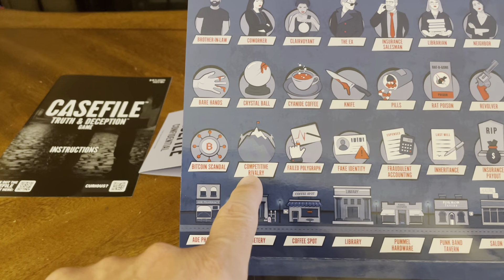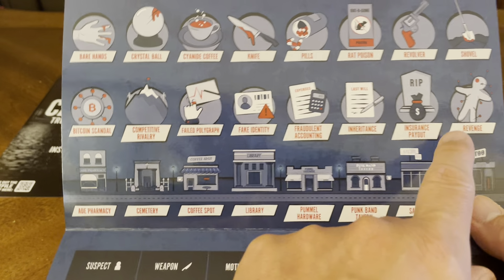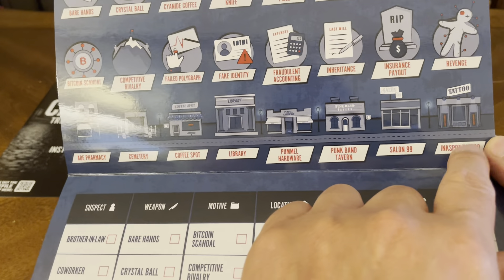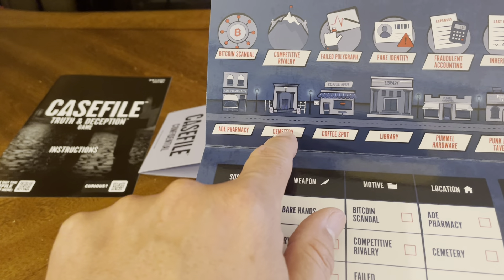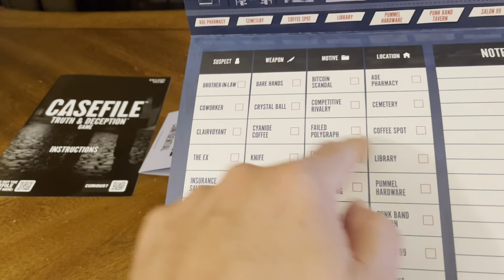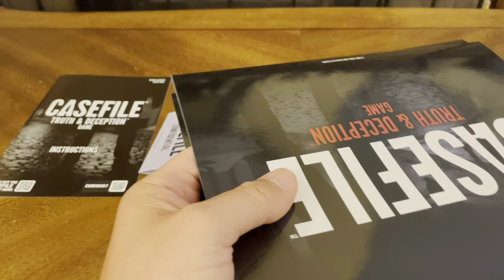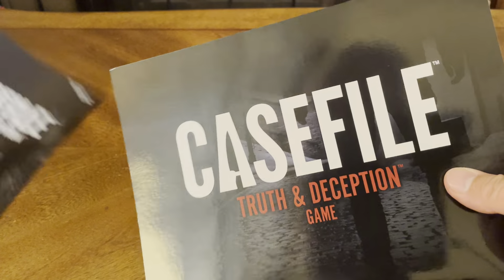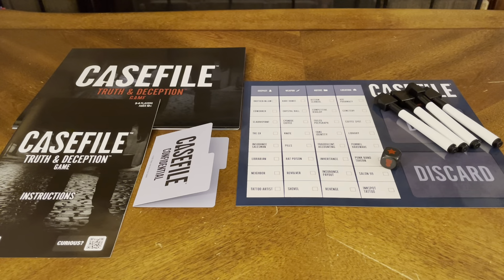You've got the Case File game board. Everybody has their own board, and on the board it lists: brother-in-law, co-worker, clairvoyant, the ex, insurance salesman, librarian, neighbor, and tattoo artist. Weapons: bare hands, crystal ball, cyanide, coffee, knife, pills, rat poison, revolver, shovel. Motives: Bitcoin scandal, competitive rivalry, failed polygraph, fake identity, fraudulent accounting, inheritance, insurance payout, and revenge. Locations: tattoo parlor, salon, tavern, hardware store, library, coffee spot, cemetery, and pharmacy. You write your notes here and check things off. Everybody gets one of these boards — four total.